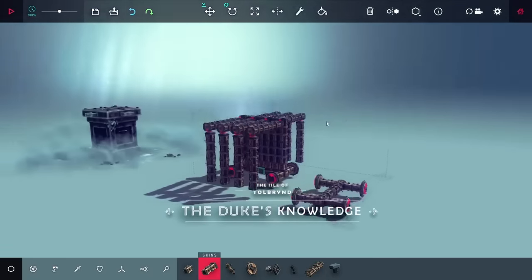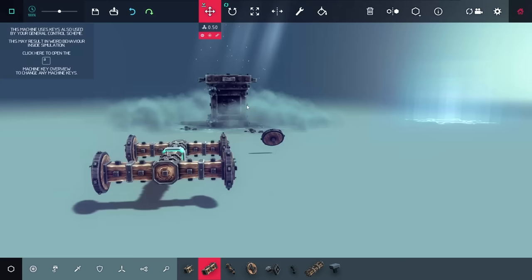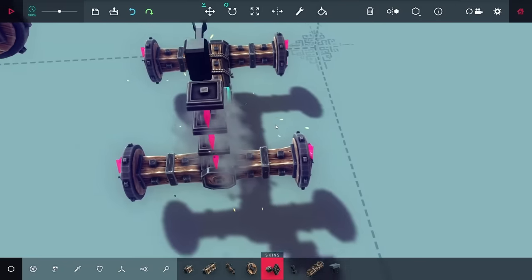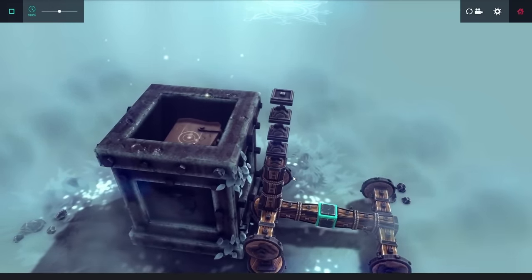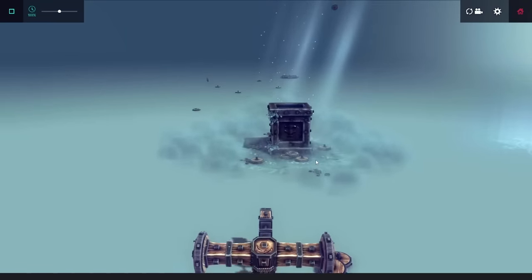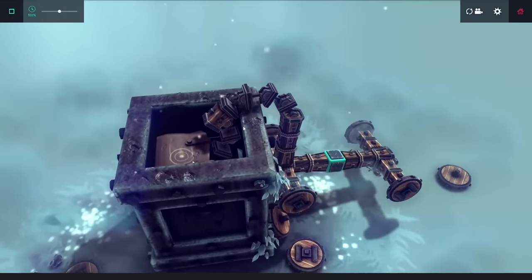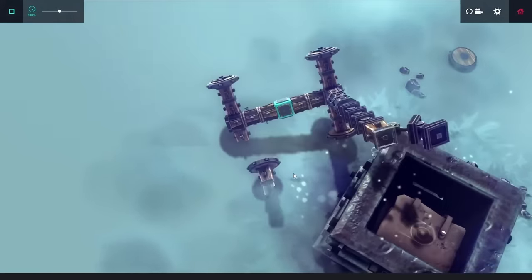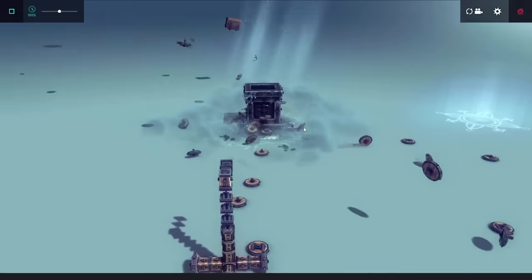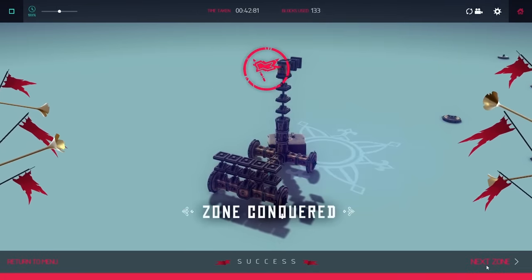After the sword level comes the book level, where I need to get the book inside an altar over to the insignia. I could start by shooting off the top of the altar, but getting the book out was going to be tricky. My first idea was to use steering hinges to grab down and fling it out, but it broke off as soon as I tried to put torque on it. Then I got the simple idea of just shooting the altar directly — after a couple tries, the book came straight out, and I was able to push it to the insignia.